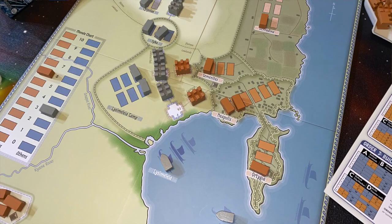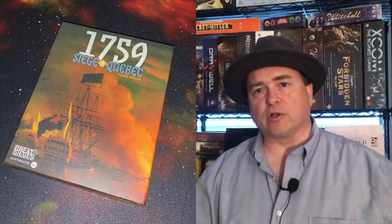1759, Siege of Quebec. I recently played and reviewed 414 BC Siege of Syracuse, and this is the same system — very similar. If you played one game, you can jump right into this one; they are incredibly similar, with a few little differences here and there, but generally very, very similar games. Same DNA.